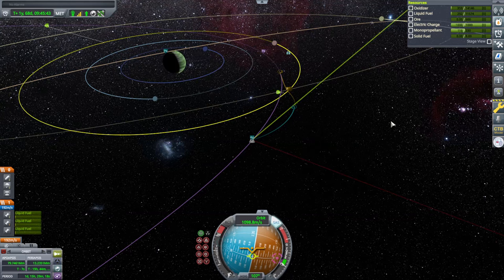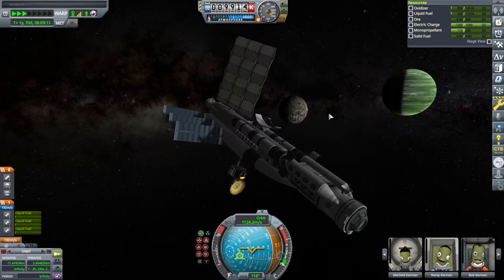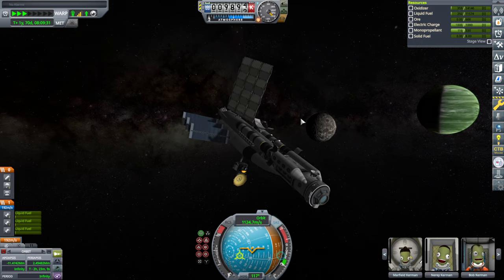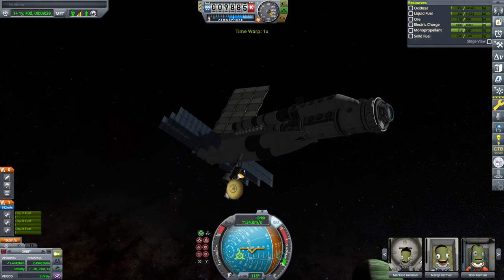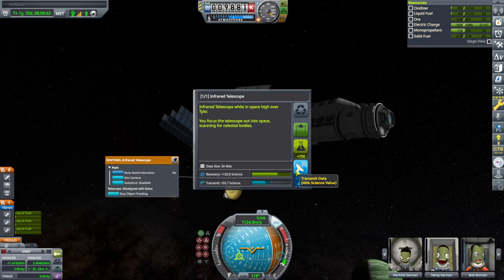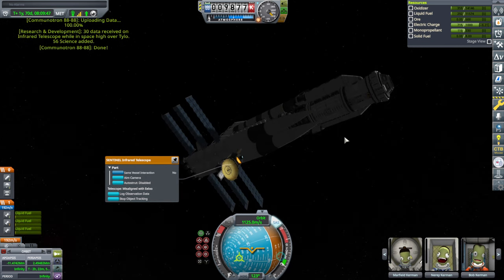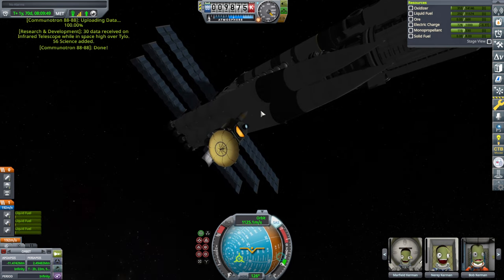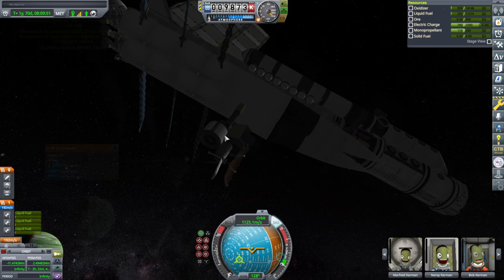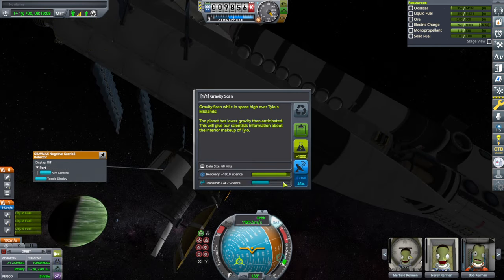Let's fly by Tylo — high over Tylo though. And Tylo, we can already science you. What about the Sentinel Telescope? It's got object tracking, but I think we can get more science here, especially high over Tylo. Purely transmitting because we're not doing the science right now.